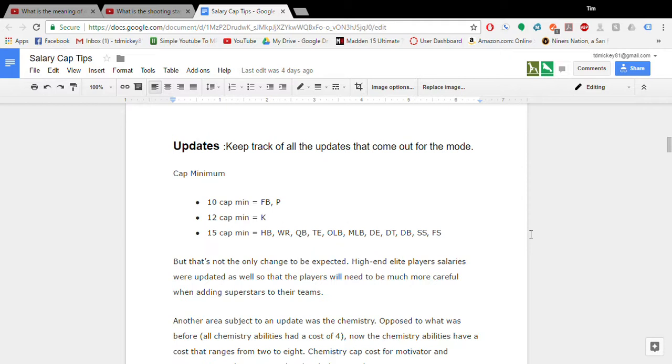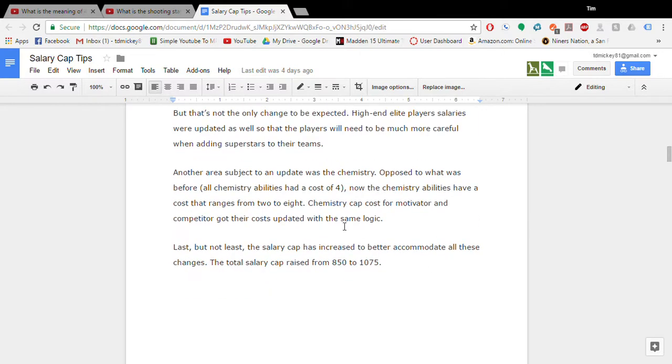This doesn't change the game that much since the overall cap is now 10.75, but it's still something you have to keep an eye on. They also changed the ability cost — ability cost used to be a flat 4, but now they range based on how good they are. So that's another thing you want to keep an eye on.